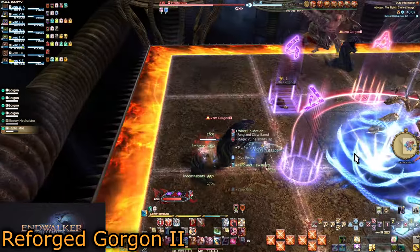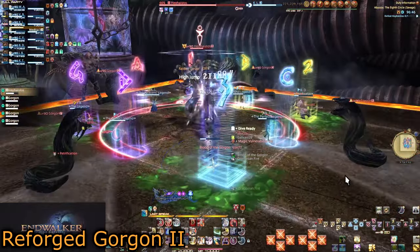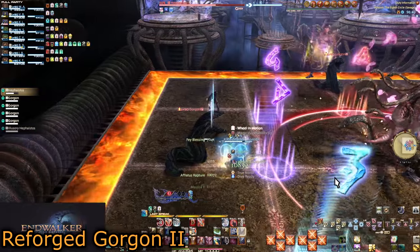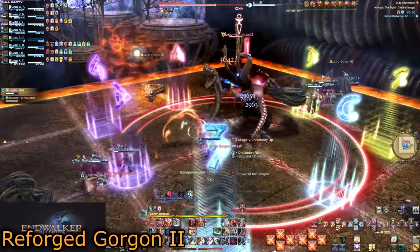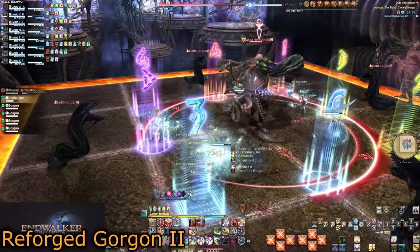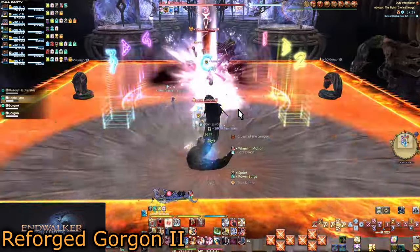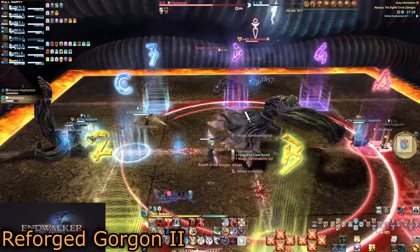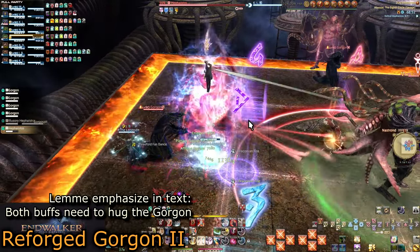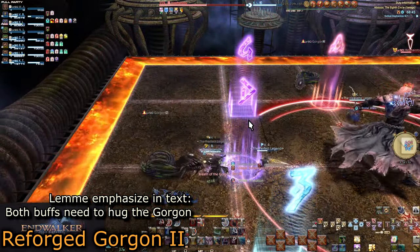The final two debuffs are Breath of the Gorgon and Crown of the Gorgon. Breath of the Gorgon is a stack AoE that kills the snakes — which we need to do. Crown of the Gorgon is a massive petrifying AoE that can only be blocked by line of sight, meaning you need something to block it — that's what the two living Gorgons are for. Have everyone stack in front of their light party's Gorgon, while the Crown players hide behind them. The Crown goes off and is blocked by the Gorgons, then immediately after the stack goes off. With everyone close to the Gorgon, all four players in the light party share the stack, including the Crown player, which also finishes off the Gorgons.